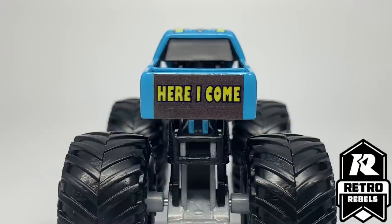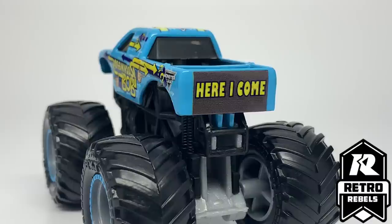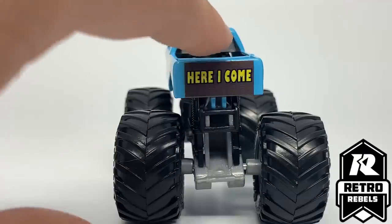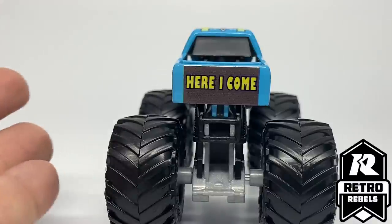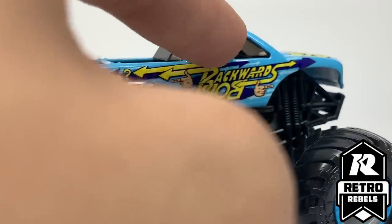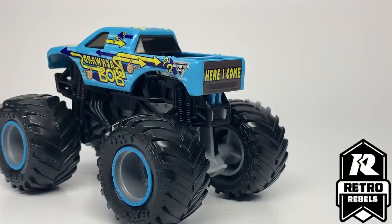They took that tiny detail from the real-life truck and added it to this die-cast — they really went above and beyond every expectation I had for Backwards Bob. They could have just taken the normal pickup truck toy and put it backwards on a chassis and that would have worked fine. But they made double windshields, added the crossbar, even included the little bolts that held in the crossbar, and added accurate render-accurate beadlocks in blue with gray rims. The tailgate was made gray to match the windshield color, as on the real truck. They also added 'Here I Come' text, which is more of a render and video game feature, so future editions may remove that for a cleaner look. For this first release, I am thrilled — there is nothing to complain about.